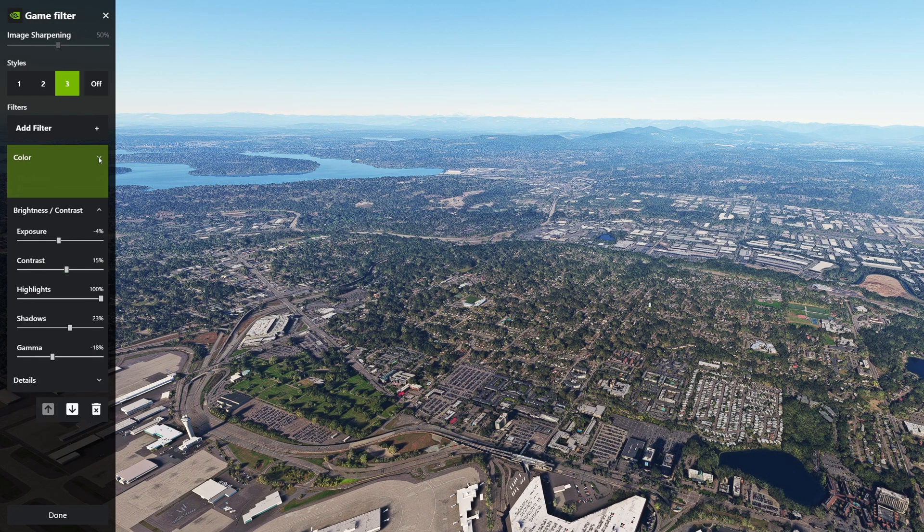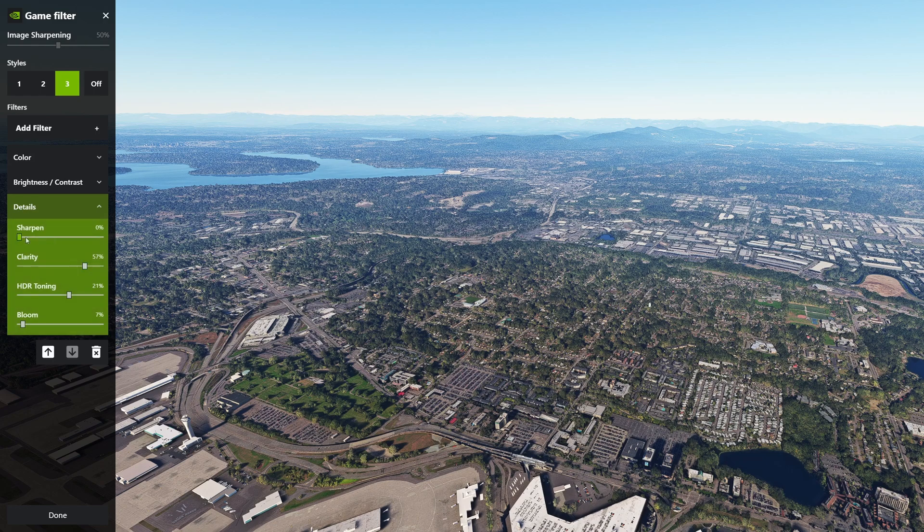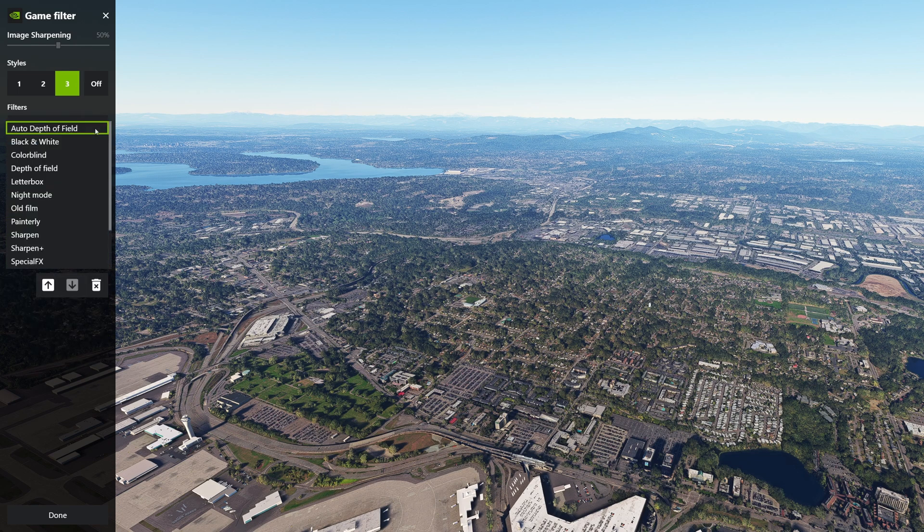For the Details panel: sharpness is all the way to zero — I don't recommend artificial sharpening, keep it natural. Clarity I like around 40–45. HDR toning gives a bit more color pop, and bloom is around seven percent, which is enough to get nice sun reflections. You can also add extra filters like auto depth of field, black and white, letterbox, night mode, old film, and more.